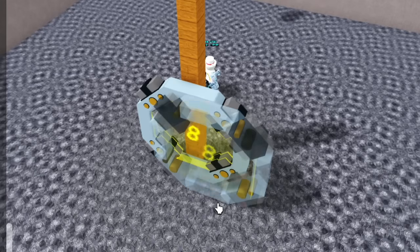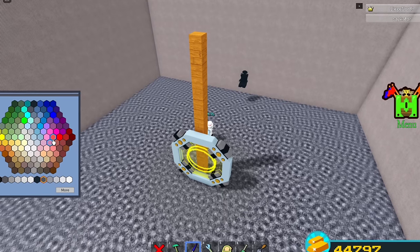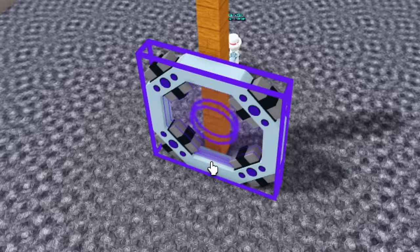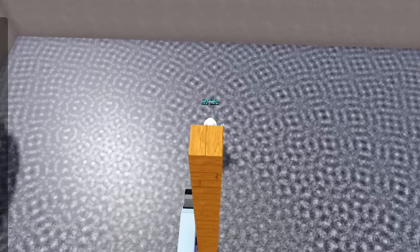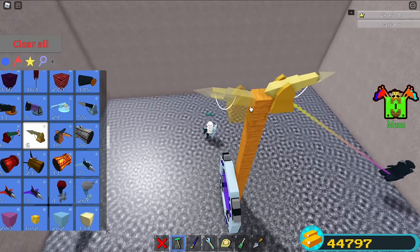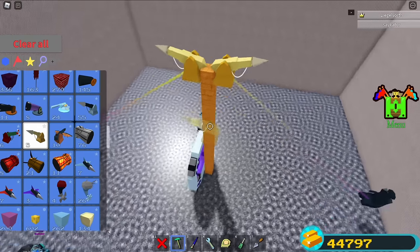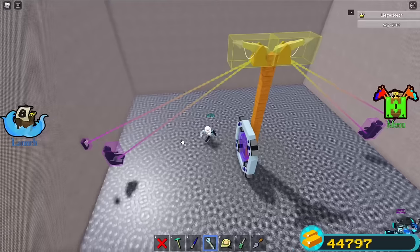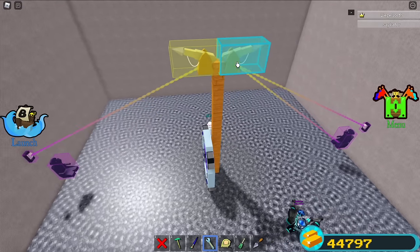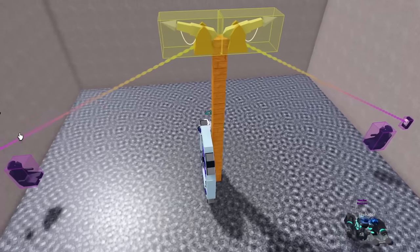In the middle — or really anywhere, but I recommend the middle — place another portal painted a different color than the other one. I painted the other portal red, so this one I'll paint purple. On top of this pole, place two golden or dragon harpoons. If you place more seats, place more harpoons. Then place a switch near each pilot seat and make sure only the switches are bound to the harpoons, not the pilot seats.